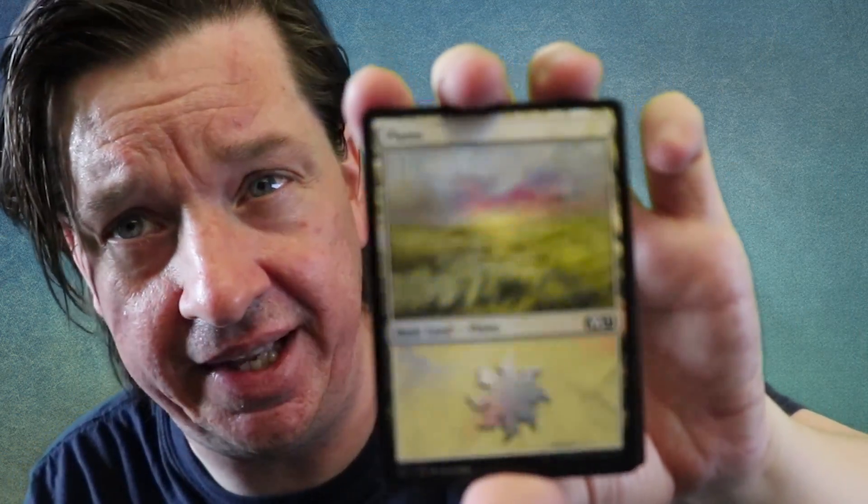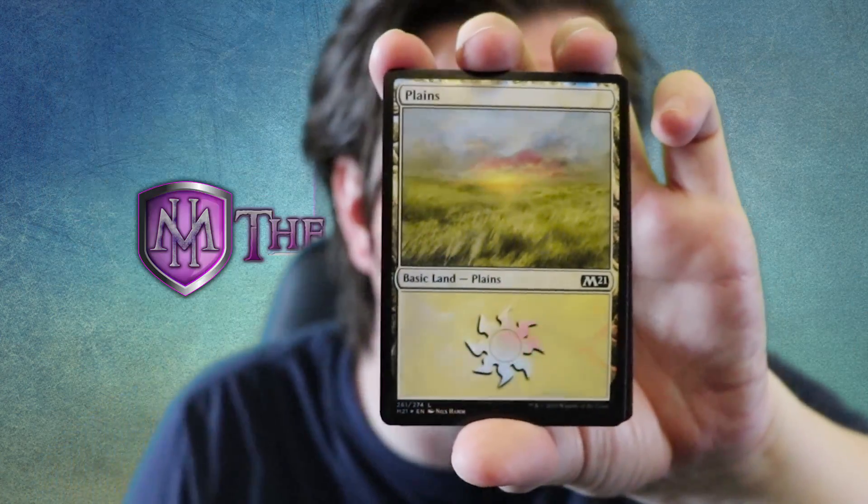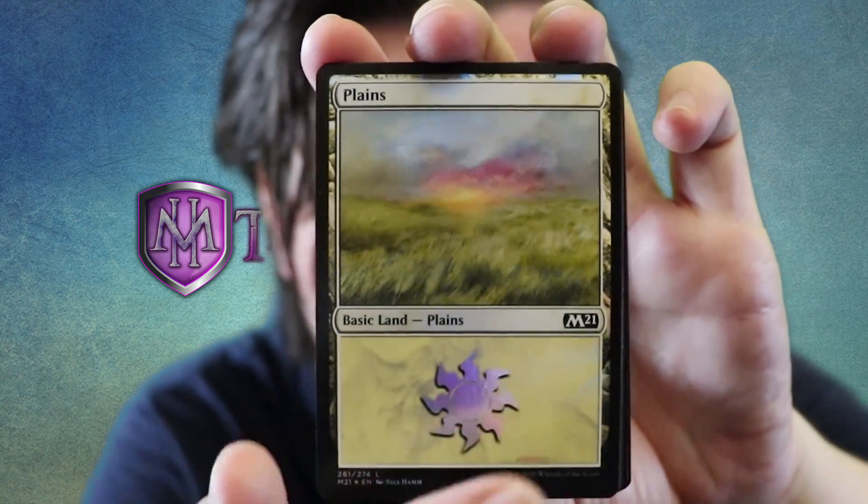Now we're going to open the contents and take a look. Every single Welcome Booster is identical — the cards I'm showing right now are the cards that every person who starts playing gets. This is much better than just getting a pile of junk commons and uncommons and one unplayable rare. Inside there's a little insert that says 'Welcome to the world of Magic — here are some cards to help get you started.' It also mentions Friday Night Magic, inviting you out to FNM. And right away you get a foil land — doesn't that look beautiful?